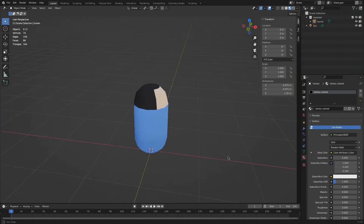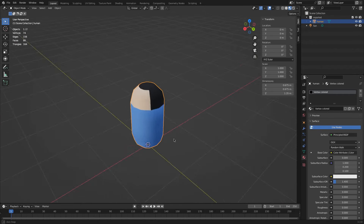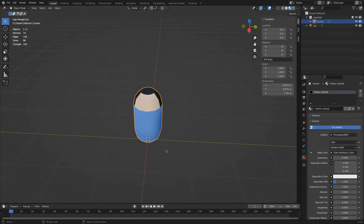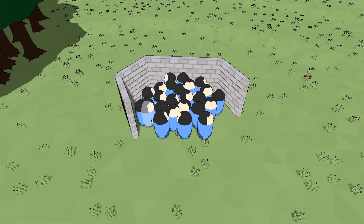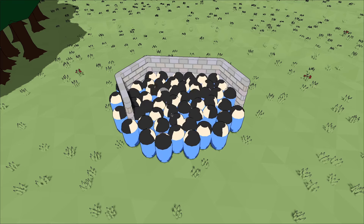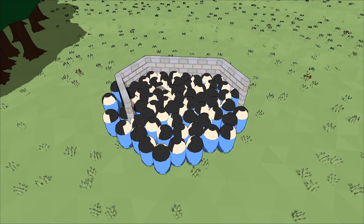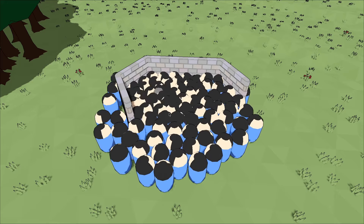I didn't want to waste time making a good quality human model just yet, so instead we are stuck with these capsule-shaped fellas for now. Before I can do anything useful with them, I need to get some basic physics going, so that they collide with terrain, buildings and each other. Of course, I don't need a high-quality physics simulation here, so if I spawn a hundred villagers inside a tiny house, some of them will inevitably tunnel through the walls, but that's completely okay.